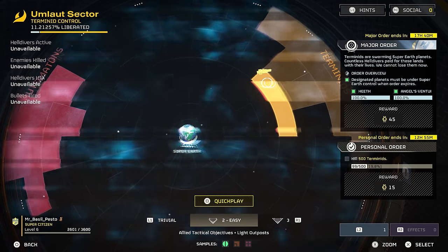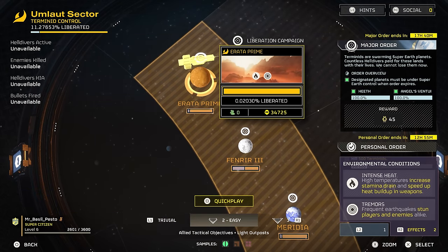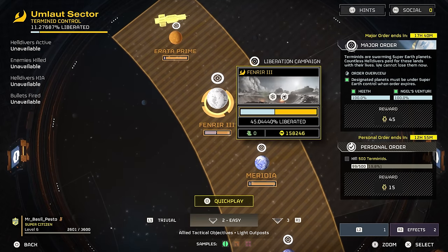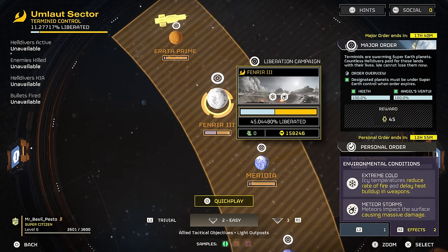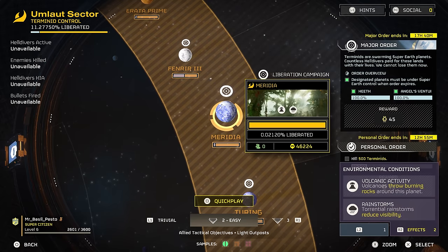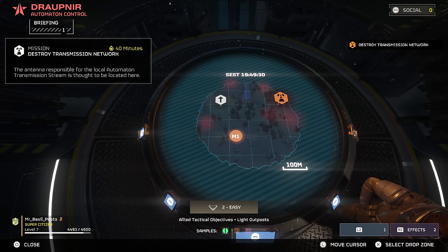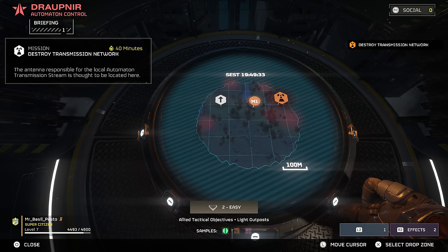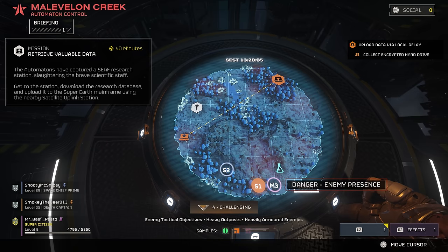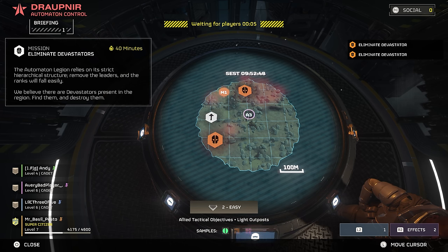Before you enter a mission, there are a couple of things to check. Weather impacts the action in subtle ways: cold planets slow down the fire rate of standard weapons but usefully slow overheating on energy weapons. On the flip side, hot planets speed up energy weapon heating and also drain your stamina quicker, so press R2 to check the effects menu to prepare your loadout. Next up, use the landing screen to plan your route through the mission — red blips mark enemy placements and you can see your objective and a side objective, so start planning your optimal route.